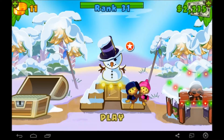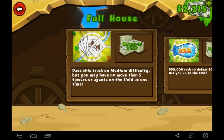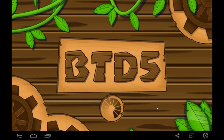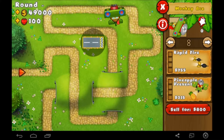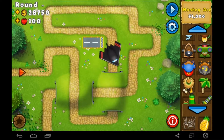Hey guys, welcome back to another episode of Bloons Tower Defense 5. In the last episode, we unlocked the Ground Zero upgrade for the Monkey Ace. And I just realized that if that is as overpowered as it used to be when I played on the phone, we could probably beat this mission in like all of 30 seconds. This is the mission where you start out with $50,000 in cash.